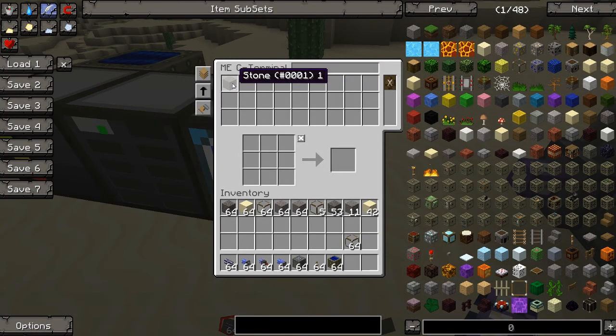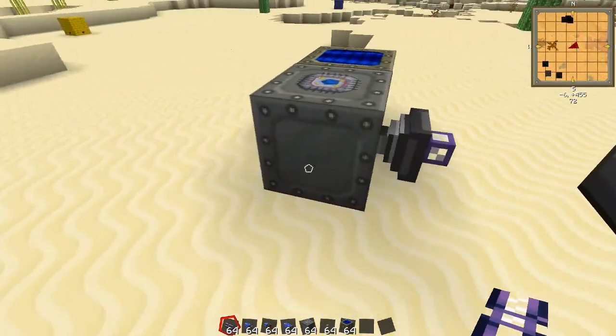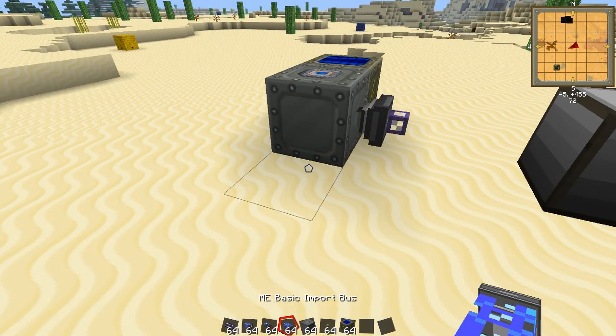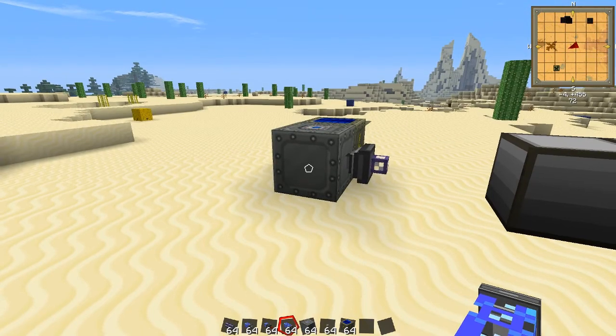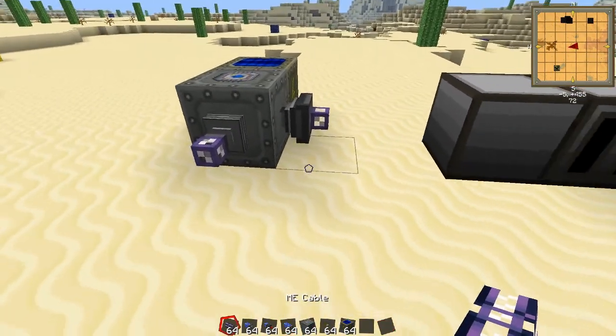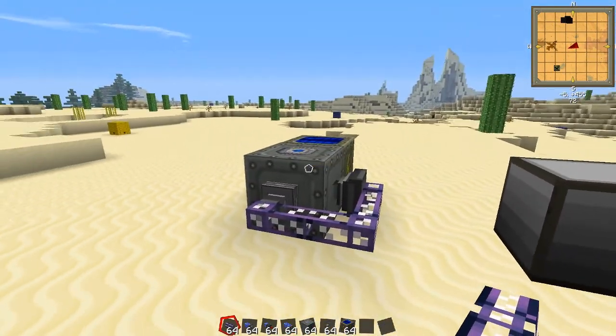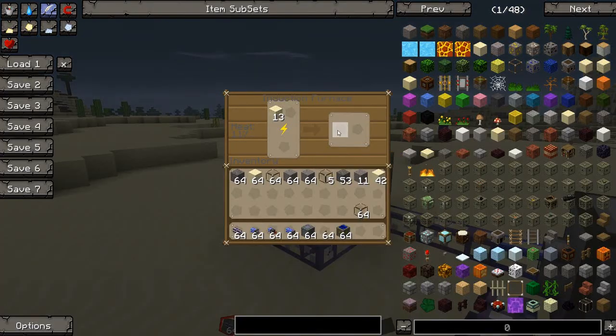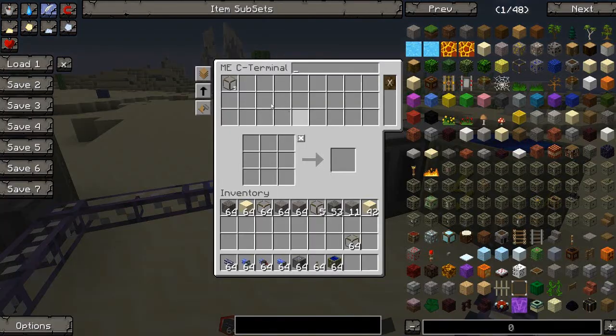It's going to start drawing out sand from our AE system into the induction furnace. And if we have a basic import bus here on the back side — or any side actually — you can import the items from the induction furnace back into our AE system. So it's going to draw out the ready glass from here into our AE system.